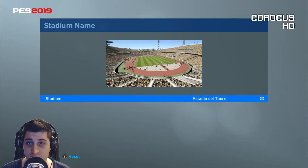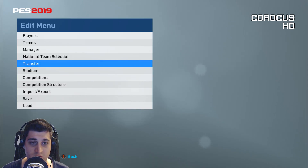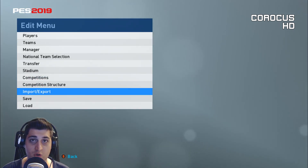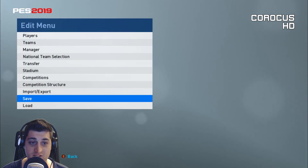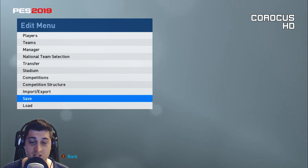It seems it has drawn inspiration from real life, as all the other generic stadiums have. It's a good addition, but only one - I want to see more. Fortunately, this year we will see more licensed stadiums, which is great. Other than that, pretty much the same. One change I do like: they've removed the old 'data management' submenu and placed import, export, save, and load options directly in the main edit menu.